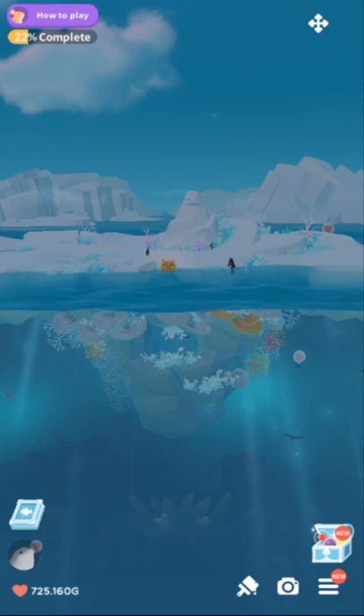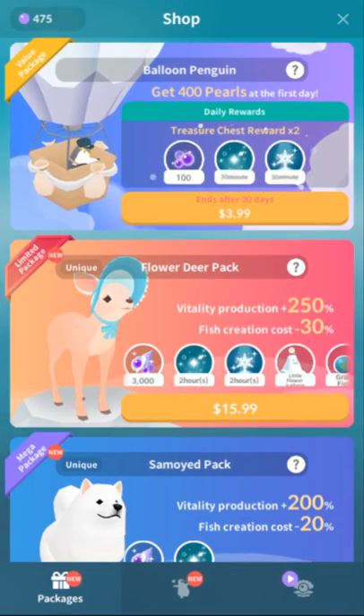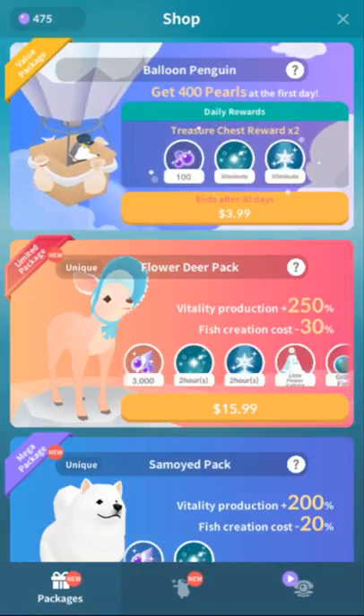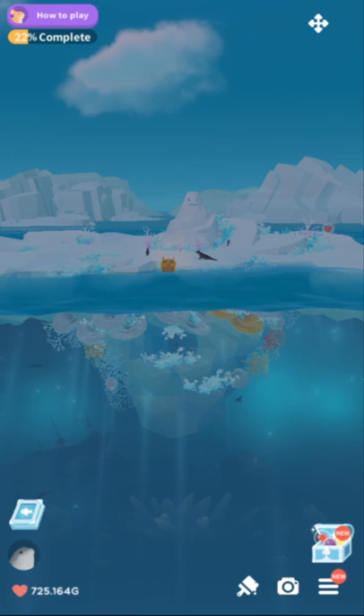There are 10 new fish, and there is also some new UI stuff. There's an in-app purchase tied to the event — I think it's the flower deer. They added basically this new shop tab.